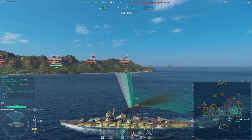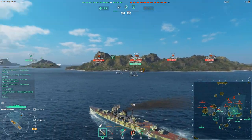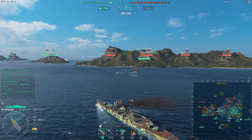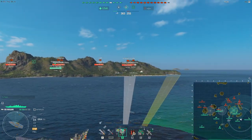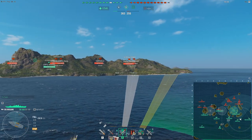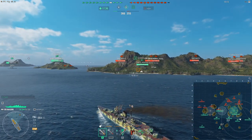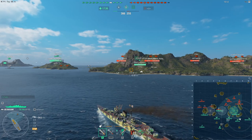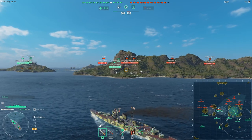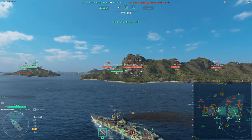That's risking my ship for probably very little gain, if any at all. One of the great downsides of the Mogami is the lack of range — I only have 15.7km range. Being uptiered in a low-range cruiser like the Mogami is difficult. In this case, I've spent five minutes in this match and haven't done a single point of damage.